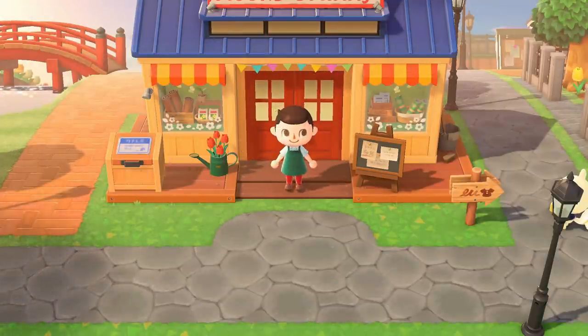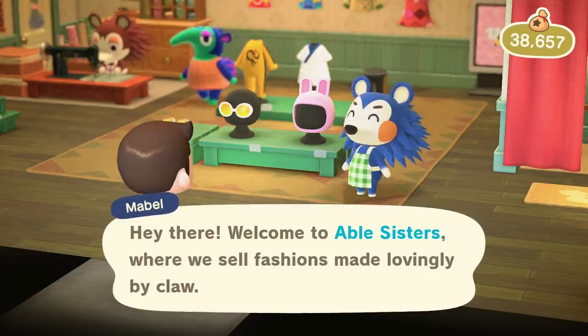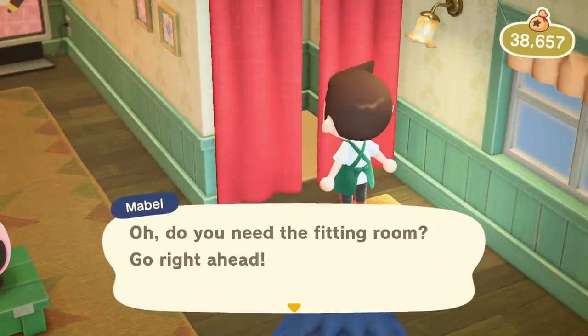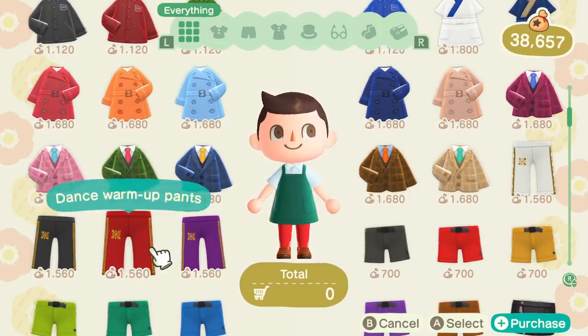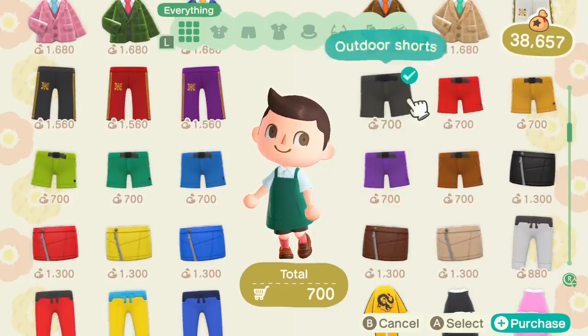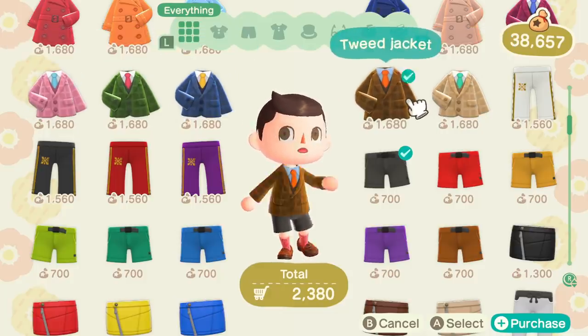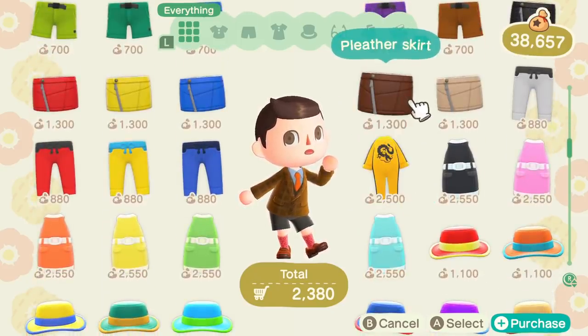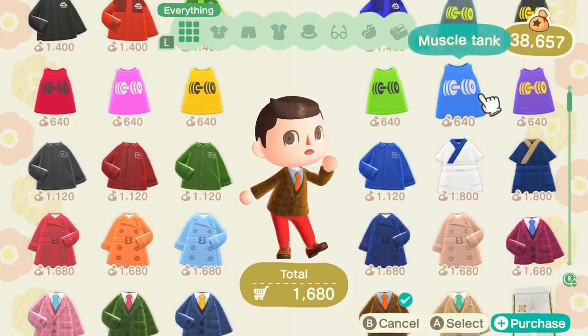I kind of want to stop by Able Sisters and just see if there's anything that will complement this coffee outfit I have going on. It's raining over here pretty heavily. Let's go check out what's what. I'm going to go to the fitting room. Something like this — if I could find just some black slacks, which I don't even know if they make. Dance warm-up pants would work too. Outdoor shorts — nah. Oh, this looks fancy. Tweed jacket. It looks like something I would definitely buy in this game in real life.